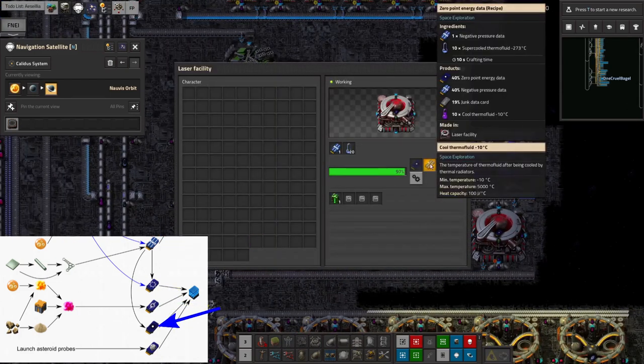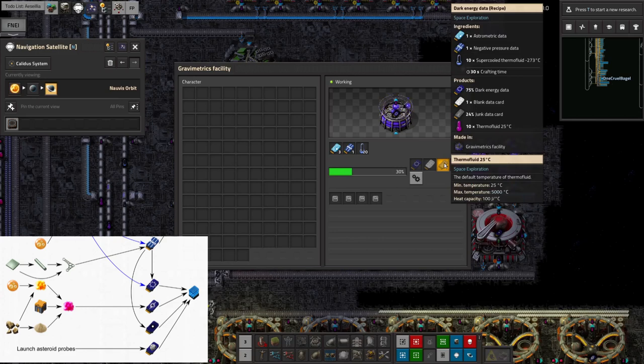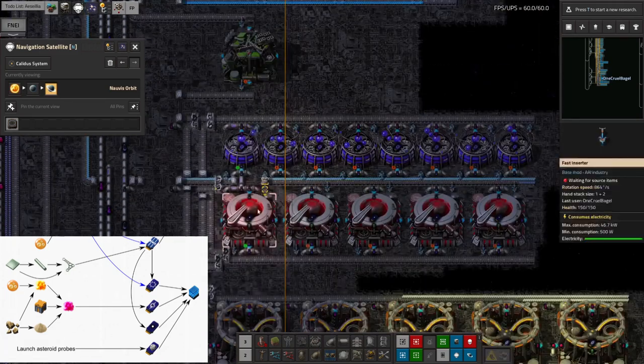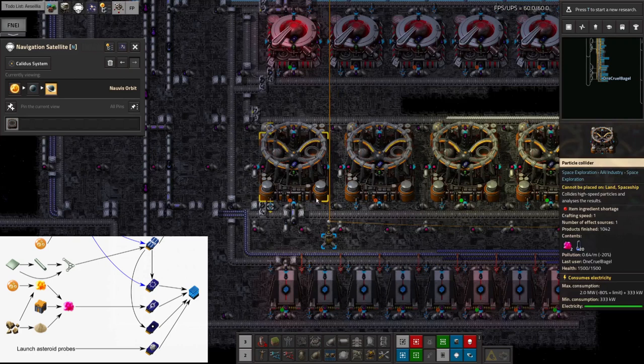There's a 40% chance of it actually working, a 40% chance of giving you the card back, and a 20% chance of it completely failing and wrecking the memory card. This is the other reason these things are harder — they have such a low percentage chance of success that you need to produce a lot of the previous data types. This one has a 75% chance of success, but that's actually worse because it has a higher chance of producing a junk data card, whereas the other one sometimes spits the card back out so you can reuse it.